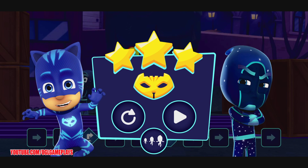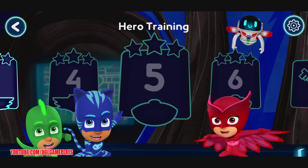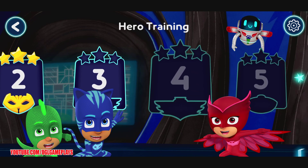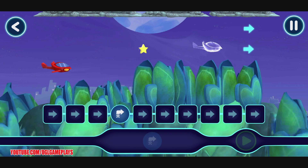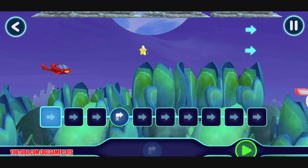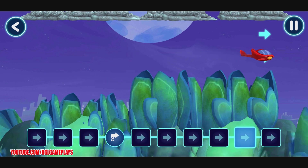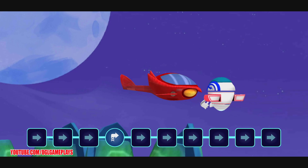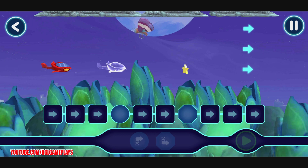That found all three stars. You've unlocked a new level. Let's pick a level to play. Yes! See if you can guide the Owl Glider. Nice! Tap this button when you want the hero to start moving. You did it! Nice! See if you can guide the Owl Glider.